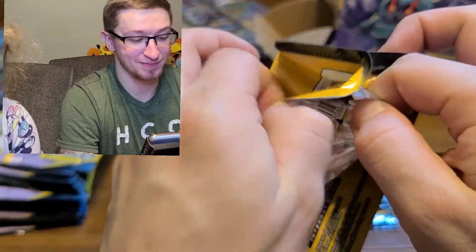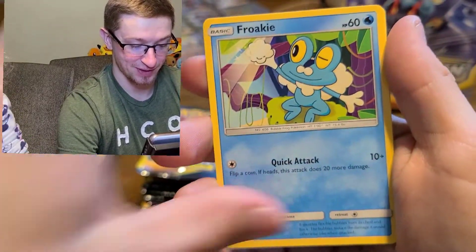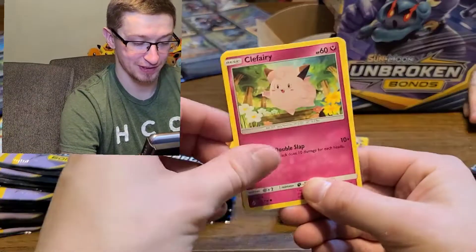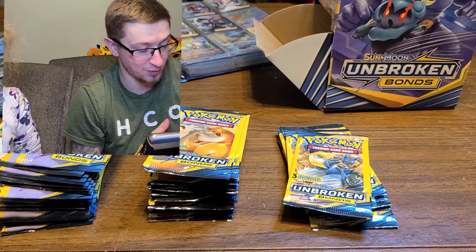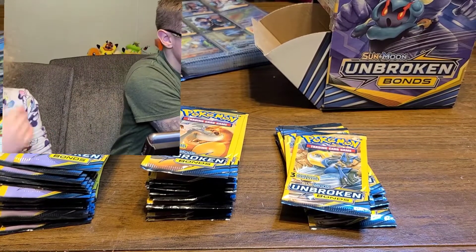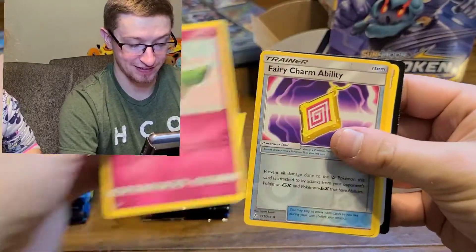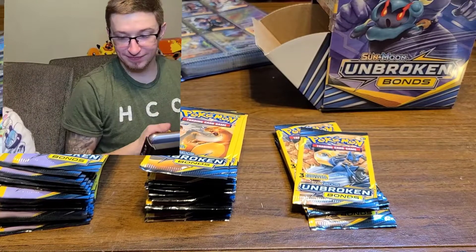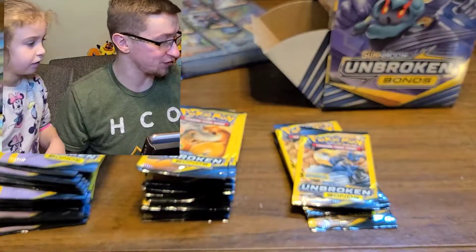I literally took the whole box off there - they were on this metal shelving thing, I took it all off and went right to the register. Litten, Froakie, and Totodile. Mommy's pack - Clefairy, another Seel, and Metapod. Let's see what it really gets. We still have quite a few packs to go. Another one - Cottonee, Fairy Charm, Samson Oak. These are the sleeves we're using today from one of our Elite Trainer Boxes.